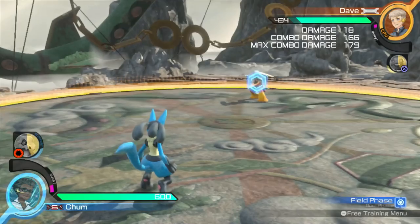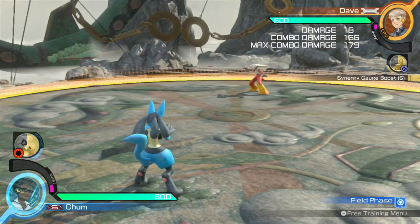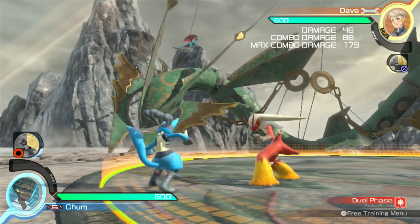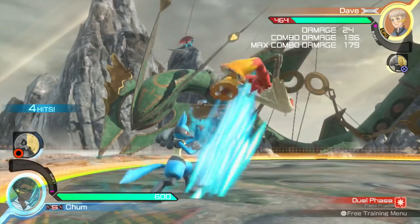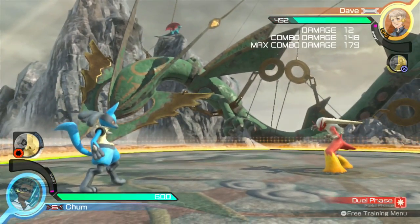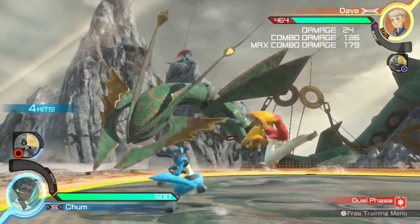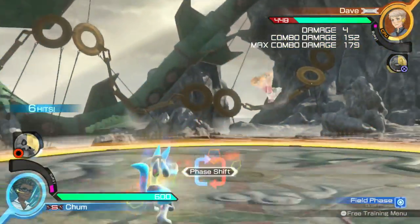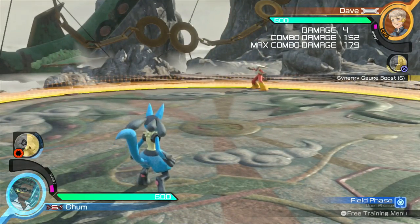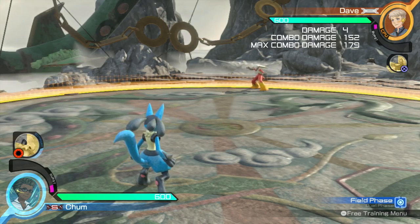One thing I need to mention about these two combos is that the first one I showed you, even though it's the weakest, is in my opinion the most reliable. If you have fair spacing between your opponent and yourself, even though your X attacks may hit, there's a chance the other attacks can miss and drop the combo. With the same spacing, the forward X and X variant can hit every single time, so if there's a little too much space go for the weak attack, but if you're very close you can go for all the damage.